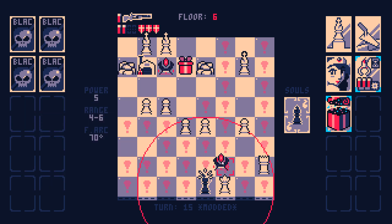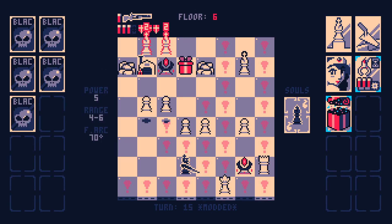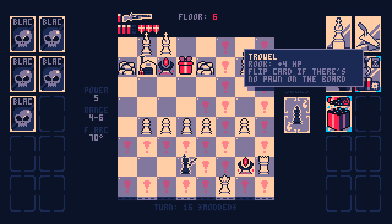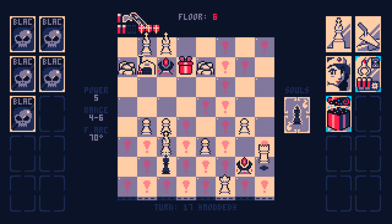Let's put it here, because that blocks off the Rook and does damage to the Rook — except I forgot that Rooks have a billion health with Trowel. I needed to clear out some Pawns.